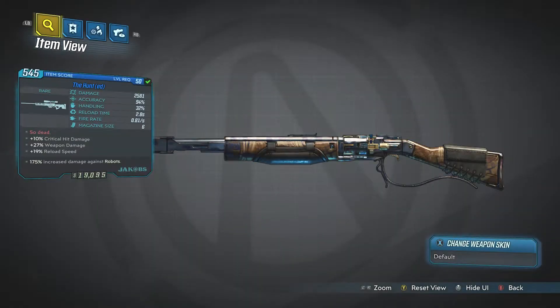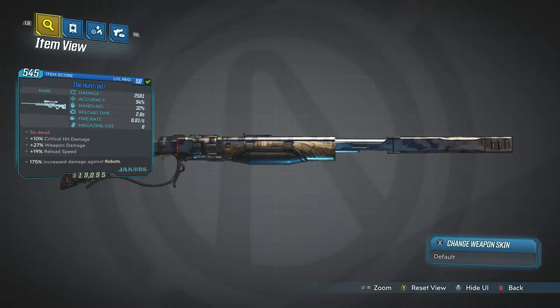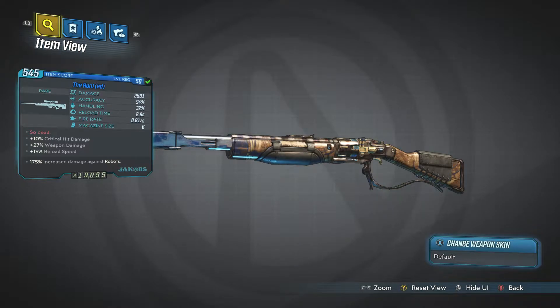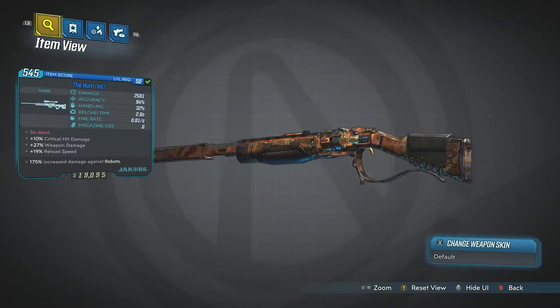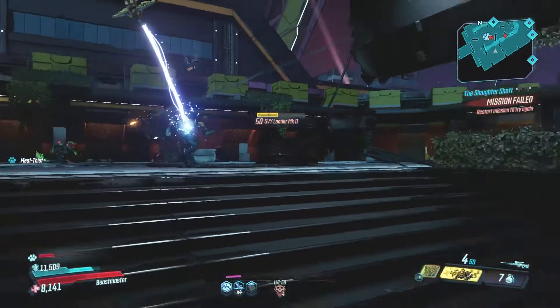The stats on this thing are pretty normal in terms of what it does — critical hit damage, weapon damage, and reload speed are stats you generally see on most Jakobs sniper rifles. Damage is two and a half thousand, which is pretty decent but again pretty normal for most Jakobs. High accuracy, average reload time, and a bonus 175% damage increase against robots. As I said, we are in the DLC and that's where you get it from — you get it from a bot called Stanley.